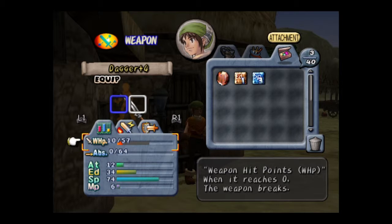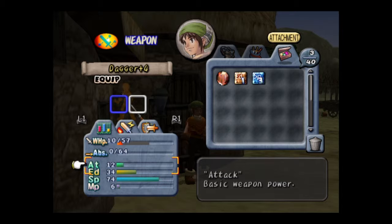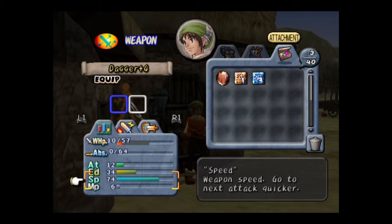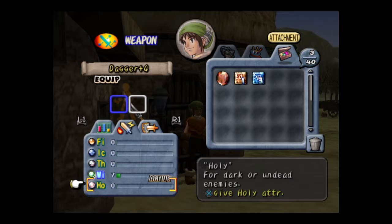Absorption is basically like the experience bar for weapons. Attack is basic attack power. Endurance — this is something very good to keep your eye on. The higher your weapon's endurance, the less weapon HP the weapon loses every time it's used. For example, if my weapon's endurance was at 99, even hitting statues, the weapon HP would go down by one point instead of two or three. Speed — basic, makes my weapon faster. Magical power basically goes with these five attributes: fire, ice, thunder, wind, and holy. The higher your magic power, the more that attribute will be focused through the weapon.